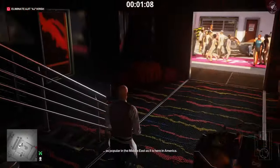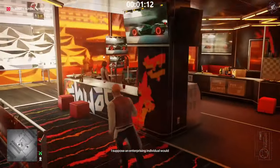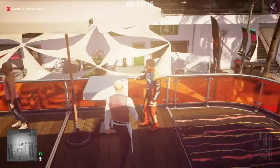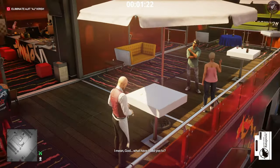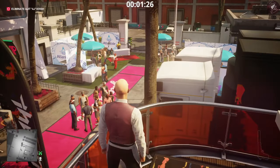Once we've got his disguise we're going to head upstairs. The driver is going to be drinking some wine and we're going to have to poison it with rat poison. He has a conversation with that woman for a little while so we just have to wait for that to finish, but in the meantime we're going to poison that glass of wine and wait for the conversation to end.